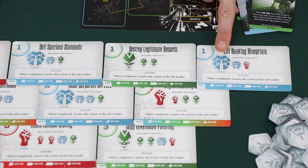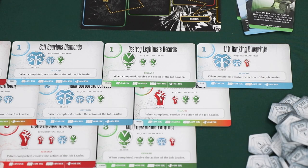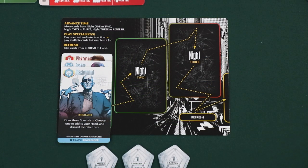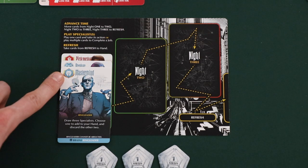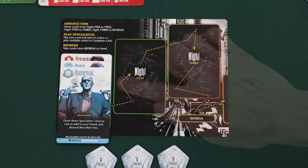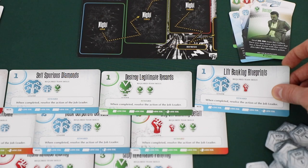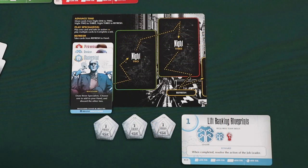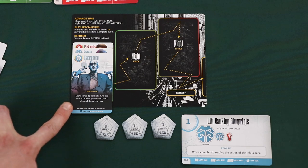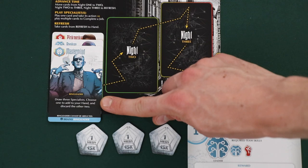Each job card also has a leader requirement. For instance, this job requires a leader with the brain skill. To claim the lift banking blueprints job, the player declares the job, places specialists with the required skills as a group onto the night 1 space, and places a specialist with the required leader ability on top of the stack — that card is the leader. Since the required skills and leader are satisfied, they claim the job. Completed jobs give end game points, and the leader also resolves their card text ability. For example, the mastermind lets you draw three specialists and choose one to keep.